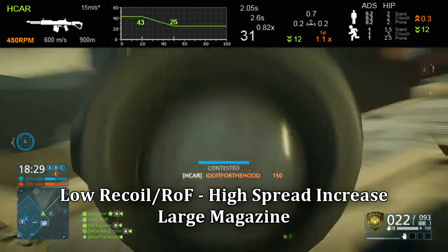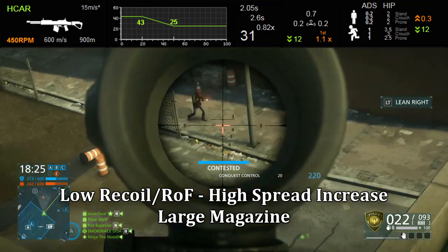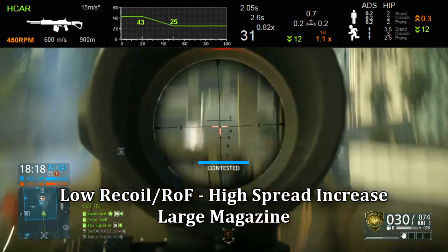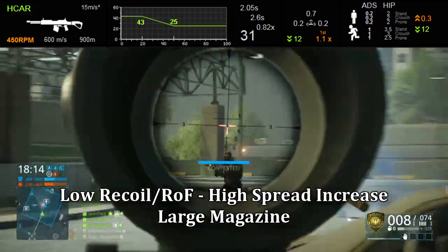Let's go ahead and take a look at all four Battle Rifles' individual stats and see what somewhat differentiates them. All of them have the same 43 to 25 damage profile, which would be 3 to 4 hits to kill normally, unless you hit an extremity with a lower multiplier, and then maybe it'll take 5 at longer ranges.